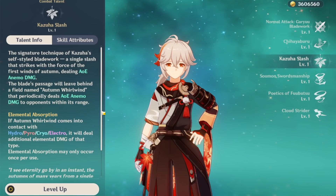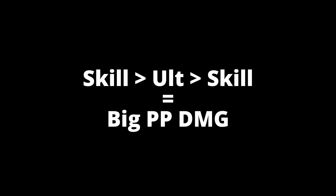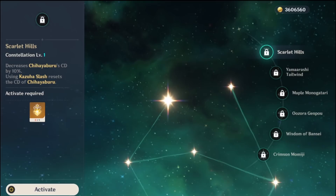If you've gotten Kazuha already, congratulations! C1 is pretty nice, decreasing Kazuha's skill cooldown and resetting the cooldown entirely after using his ult. You can squeeze out a bit more damage from him, but this constellation synergizes with his C6 best. For support Kazuha, this one is not as useful, because you would want to spend more time using your main DPS instead. But in a quick swap team, this is nice to have.